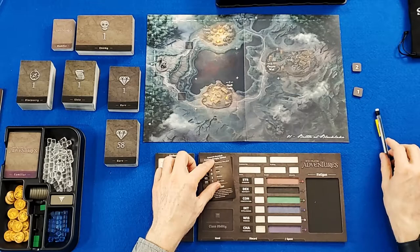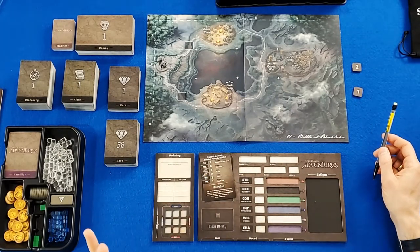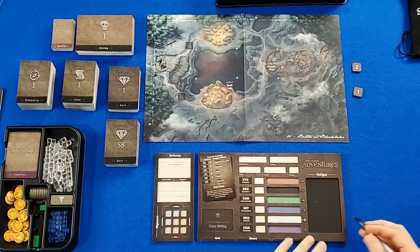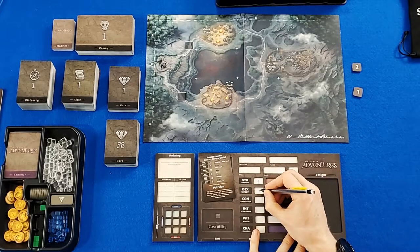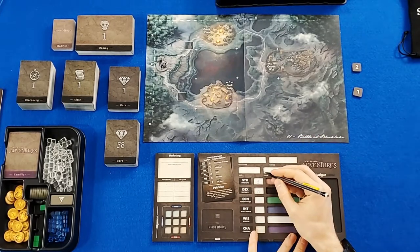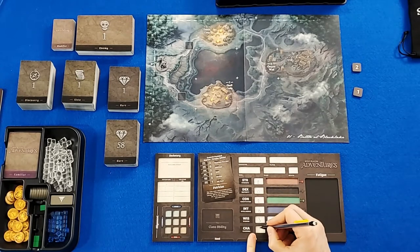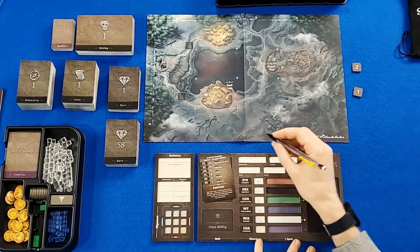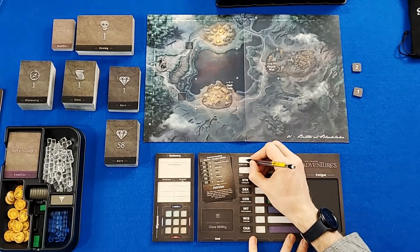The most important thing to transfer first is our statistics. We write our statistics on the character sheet: strength of two, dexterity of zero, constitution of two, intelligence of zero, wisdom of three, and charisma of one. Our character's name is Shimeric Steel Shell — I'm just going to call him Shimeric.